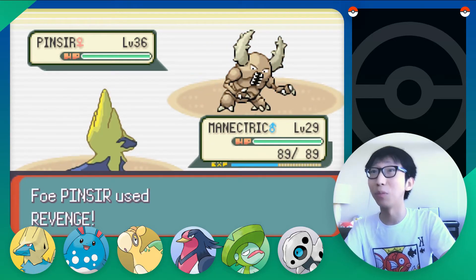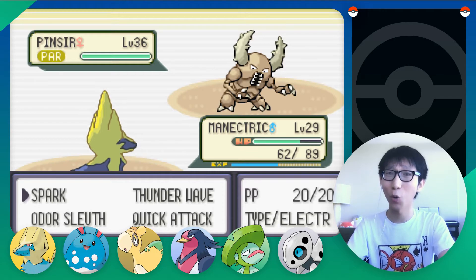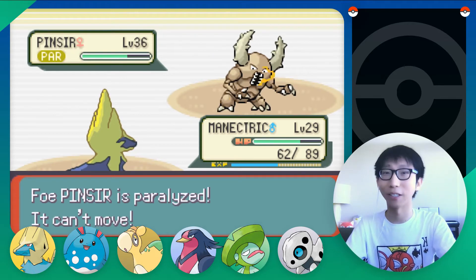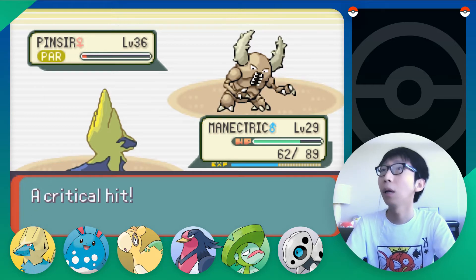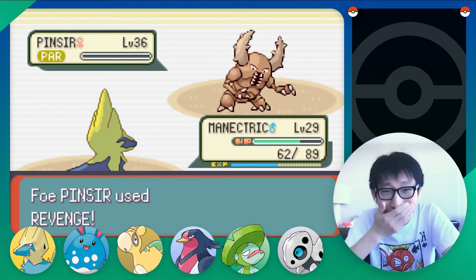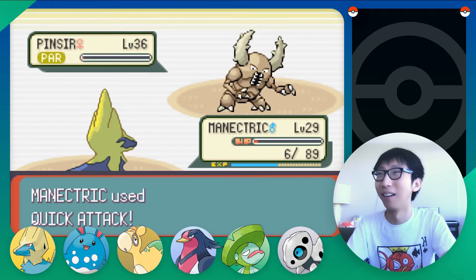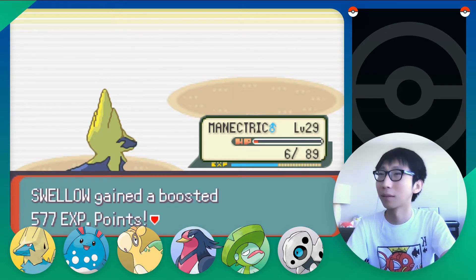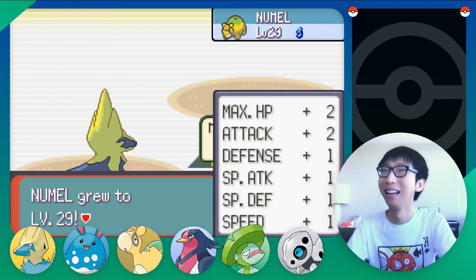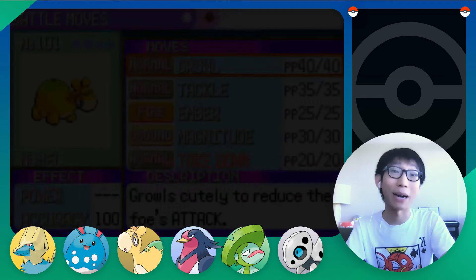Spore — that's annoying! I need to switch. Pinsir — beautiful! I am sleeping. Can we use Numel? Let's see what moves Pinsir has first. Wing Attack, Brick Break — wow, that's a Fighting type move. Pinsir is such a solid Pokémon, unbelievable! Revenge — paralyzed! The Static ability is so useful, it happens a lot. Pinsir is paralyzed. Quick Attack — bye bye. I should just use Spark.